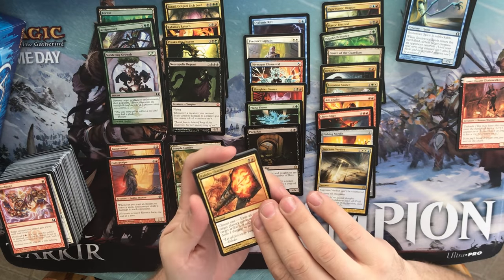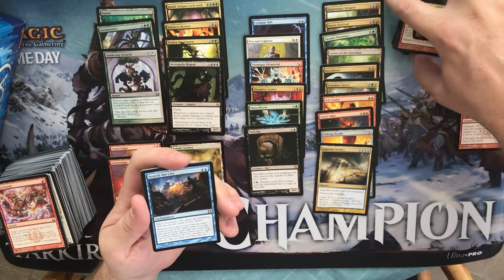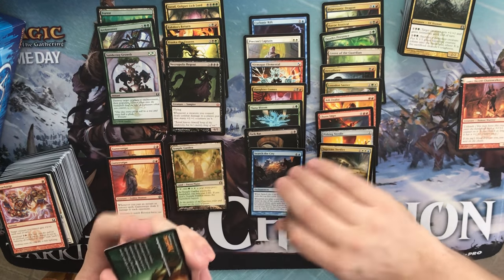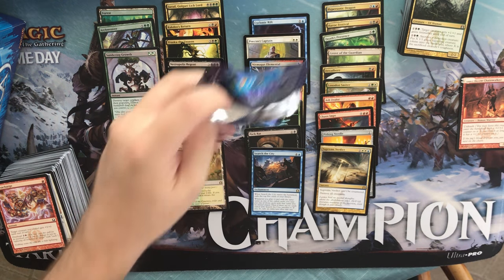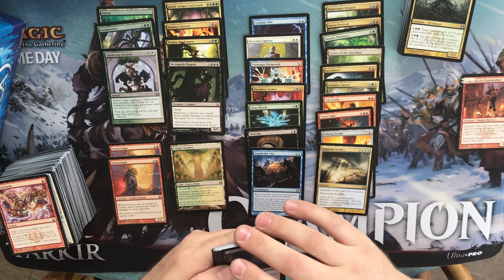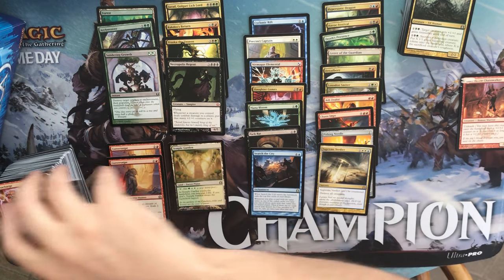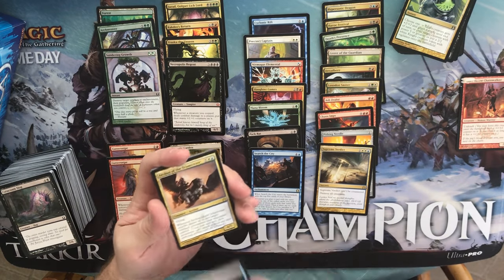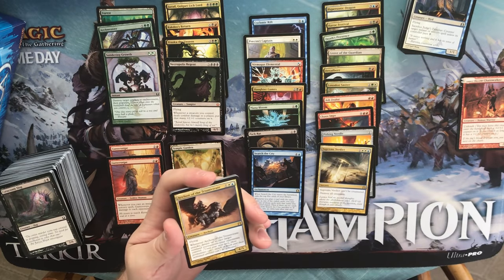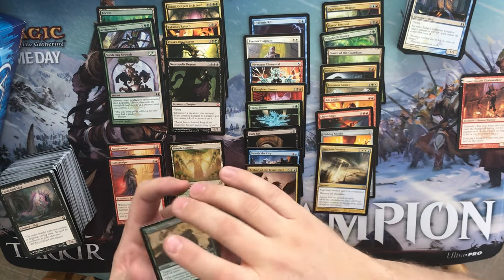A Rakdos Charm, a Vandal Blast, a Gorzos Guildgate, and a Search the City. We have a foil in this pack — it's a green foil. A Tavern Swindler, a Selesnya Charm, Judge's Familiar, and an Archon of the Triumvirate. A junk card and a Forest, and a Giant Growth foil.